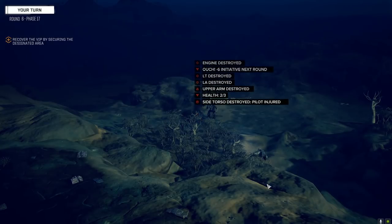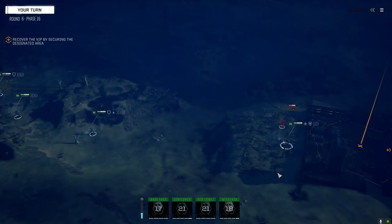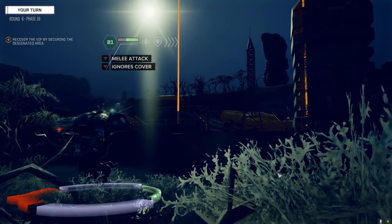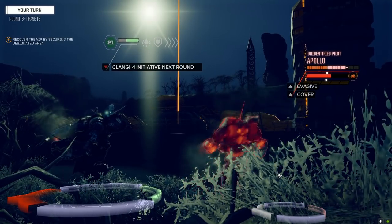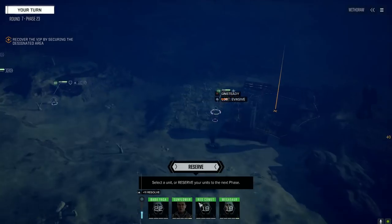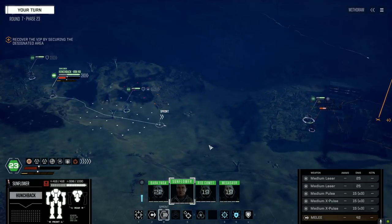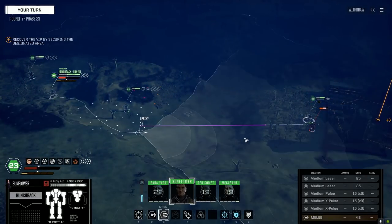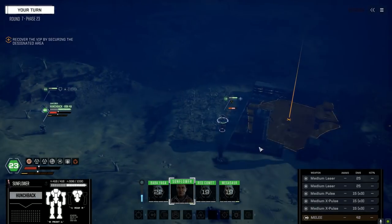There we go — now it's just the Apollo! He's going to melee — 39 damage, not bad for a 55-59 ton mech. Dreadnought crit! Yeah, that was a good hit.